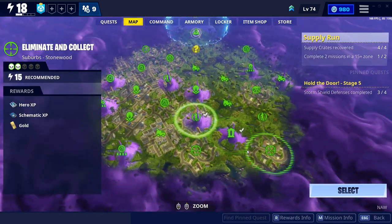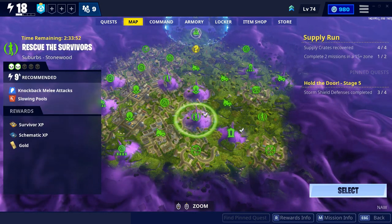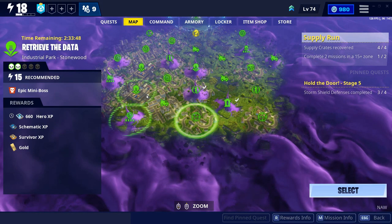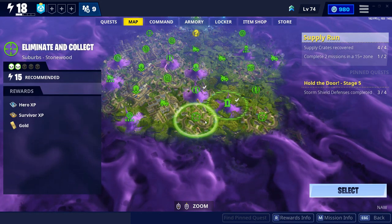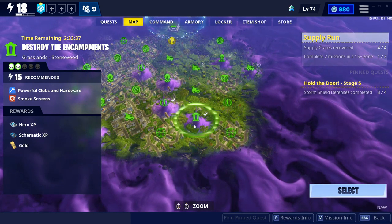All you have to do is get into Stonewood, because that's the only thing you'll have access to currently. Just do any zone that says 15 — for example, like this one that says 15. You can do any of these missions that have 15 on it, like destroy the encampments.